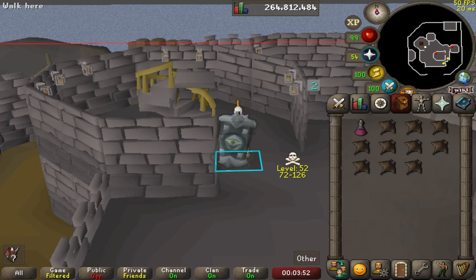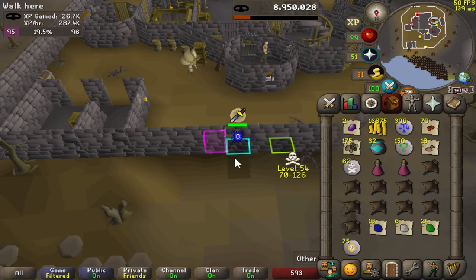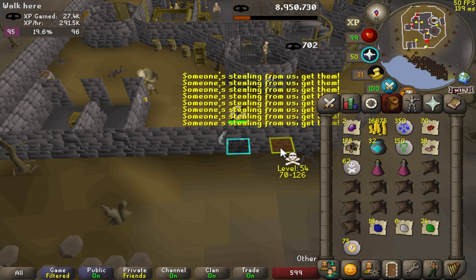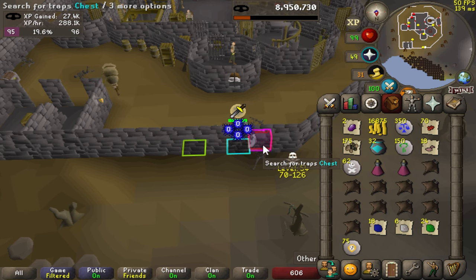With XP rates that are competitive but not the fastest in the game, you should get that 99 probably slightly slower than the more consistent XP methods. But with the low intensity and payout on par with elves, it's definitely going to be how I finish the skill. If you're an Iron Man who needs crystal shards and got an early enhanced, probably stick to elves. But if you're a main looking for a low risk, low intensity, and similarly profitable method, go for it. But definitely avoid peak hours.